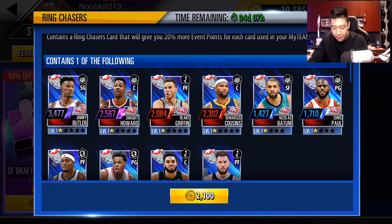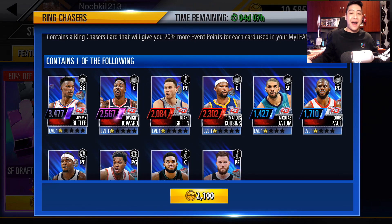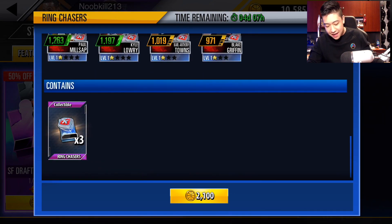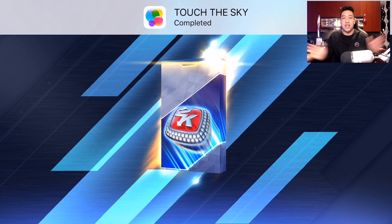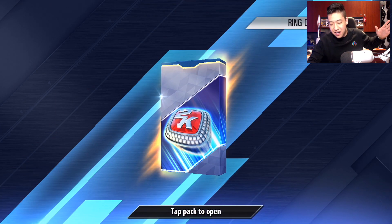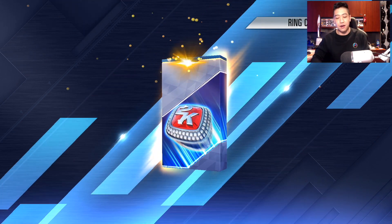There might be a foil version of Batum. I would love to get Chris Paul as well. But we got five packs to open up in these ring chaser packs. Here we go — contains one of the fallen. I completed that game center challenge. Jimmy Butler, come on man, let me see him.